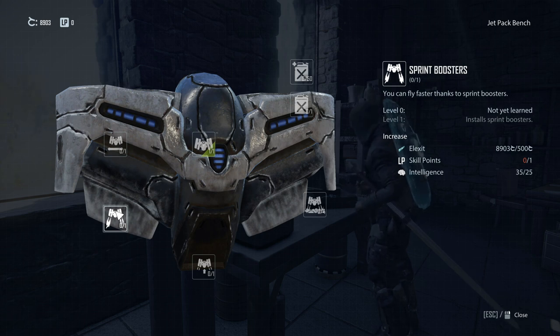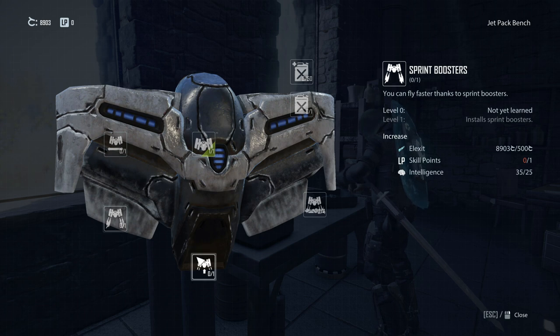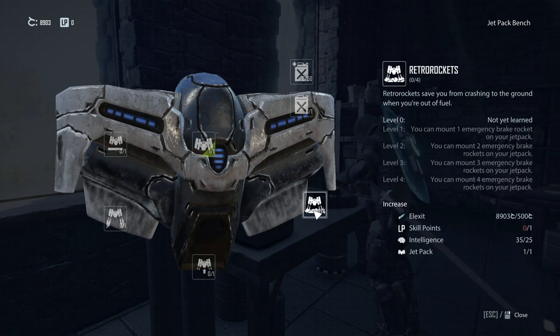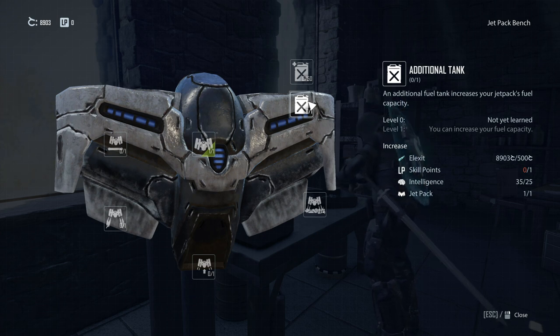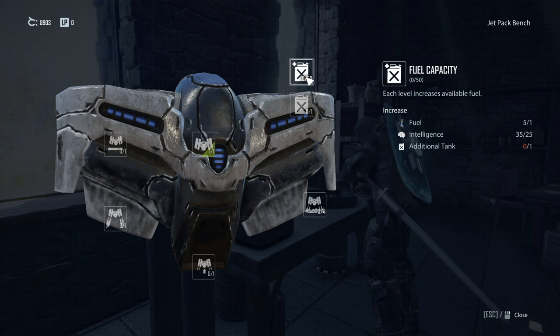At this bench we can upgrade our jetpack in exchange for parts as well as ability points. You'll actually have a great many ability points available for another reason we'll get into shortly. It does cost ability points, which you normally get one per level up, but there are ways of getting more. With this system we can upgrade the jetpack to automatically break your fall if you run out of fuel mid-air, increase fuel capacity, how long the fuel lasts, etc. — making it very viable for traversal and taking full advantage of the terrain.